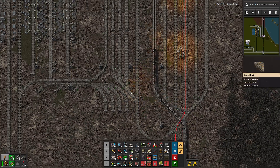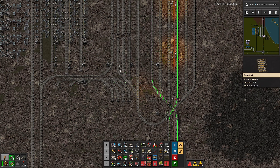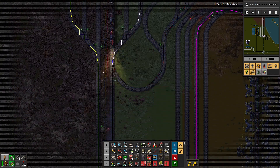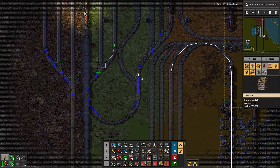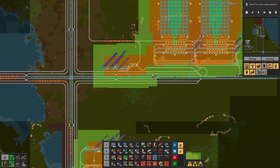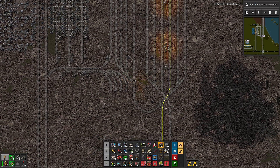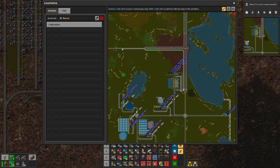We need to add a signal here, and we need to add a chain signal right here so that the train can choose which path to take at the very last moment. This is a very straightforward turn to the side. Which is a little bit strange — why don't we just let them go straight? Why did I do it like that? I don't know. This one is also not going straight — it's a bit strange. I think I want to fix it right now.